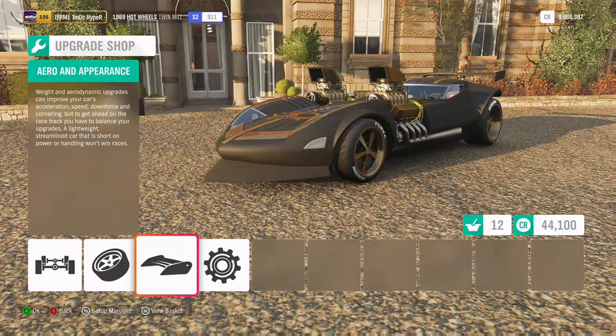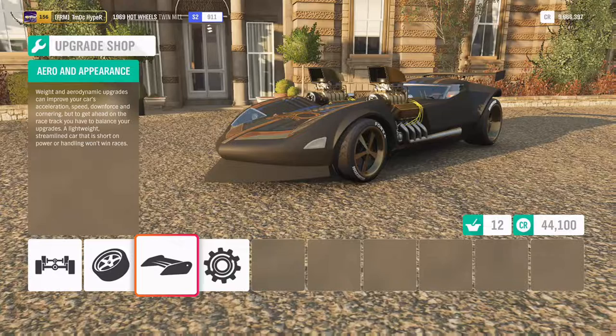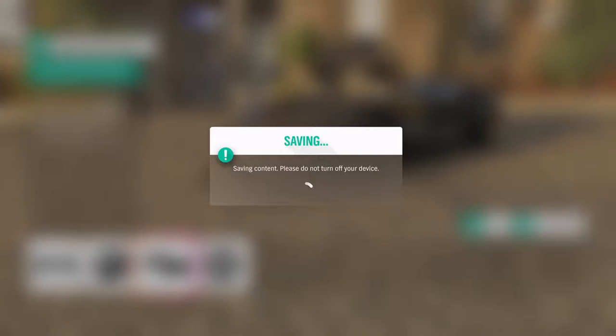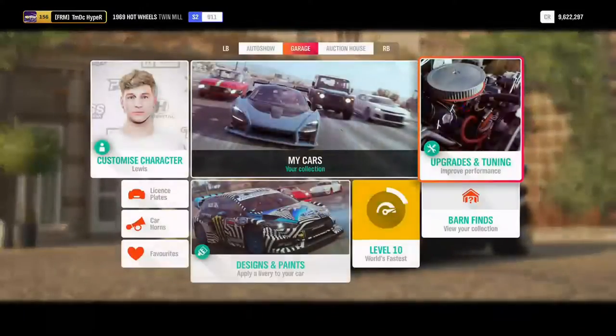We have 1,900 horsepower, weighing 3,900 pounds, big rear race tyres — it should do pretty well. We're going to buy all these upgrades and take a drive to a race. Maybe take it to a circuit. We probably won't be taking it off-road since it is on race tyres. If you want to see it in the Rally Car Build series — although we will be taking the Bone Shaker soon because that's just been added into the game.